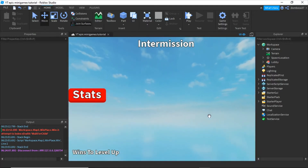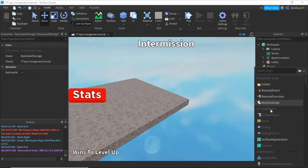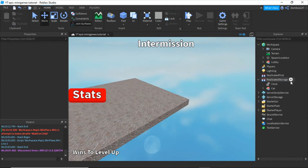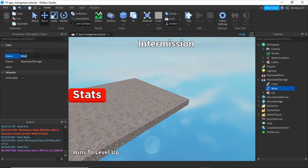Now let's get into it. First thing we're going to do is actually make it so that it displays all the winners up top. What we're going to do is insert a string value into Replicated Storage and name it 'Winners', and leave the value blank right now.